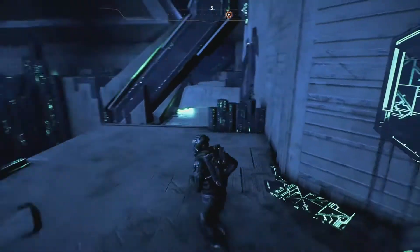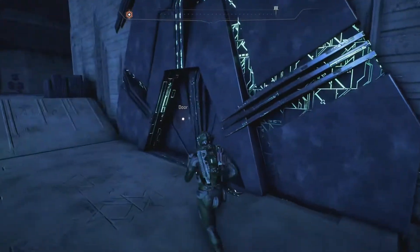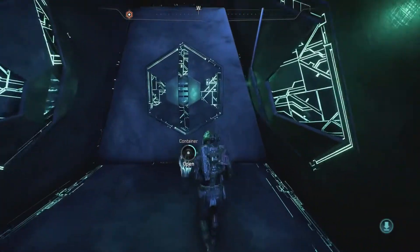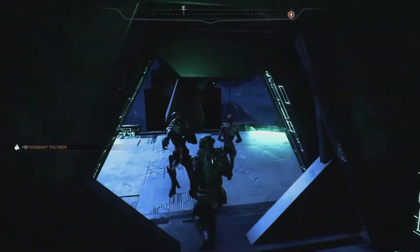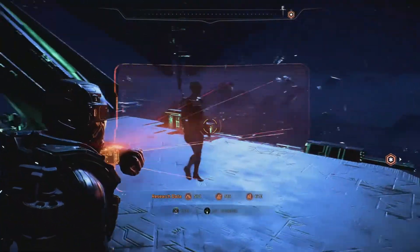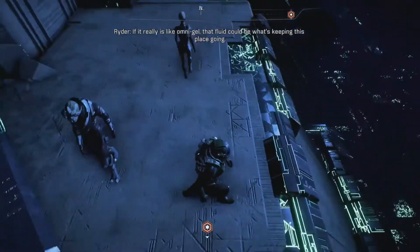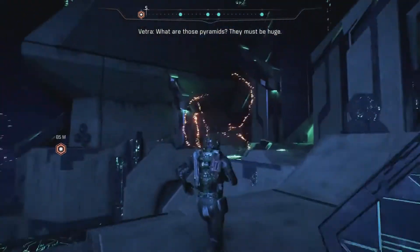What... what is this? Sweet — another container. About 29 out of 100 — I got plenty of space. Another aqueduct — this liquid is everywhere. If it really is like Omni-gel, that fluid could be what's keeping this place going. What are those pyramids? They must be huge.